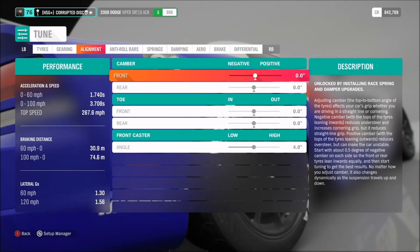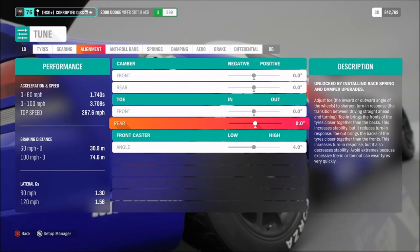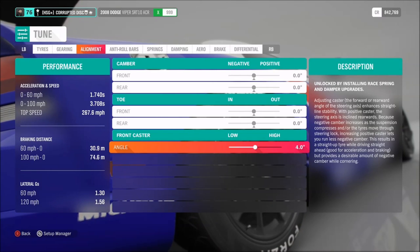As far as alignment, I do have all-wheel drive, so we've got neutral camber and neutral toe. You don't have to fit all-wheel drive if you don't want to, but you will be slower off the line. We've got 4 degrees of caster.